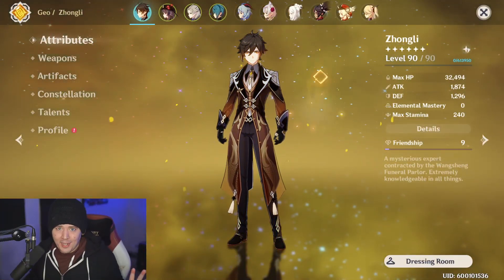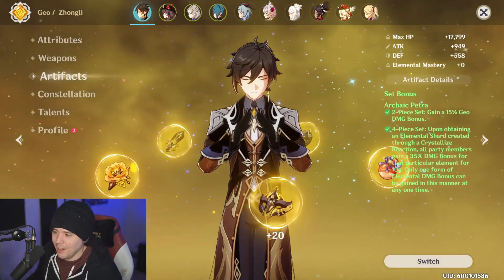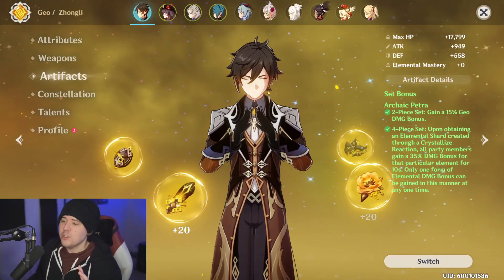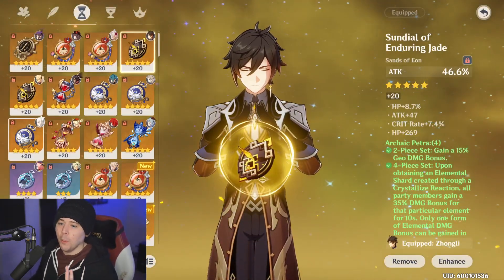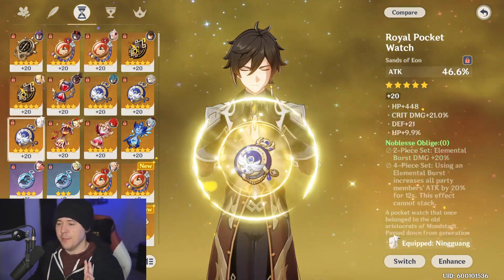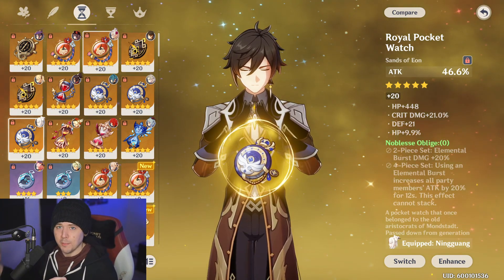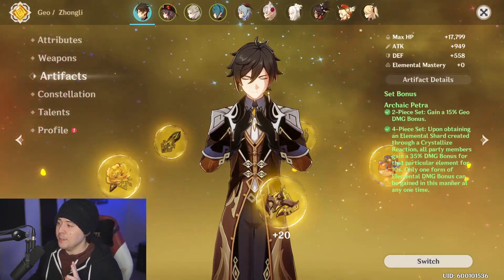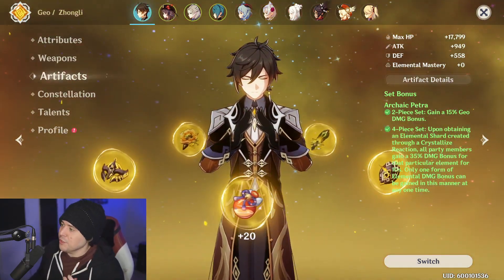We know a future new artifact set is possibly coming down the pipeline. Just imagine a world where you're not locked into Archaic Petra or Noblesse Oblige - both very good sets for him, very strong sets for a supportive elemental burst damage Zhongli. You have the attack party buff of 20% for 12 seconds on your elemental burst, 20% additional elemental burst damage, and the ability to run him with an elemental character like Hu Tao, making her strong and giving her shields.